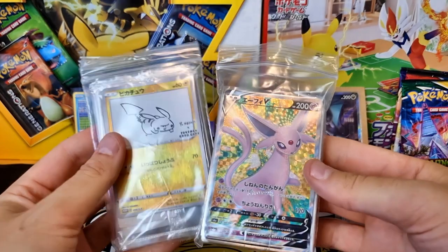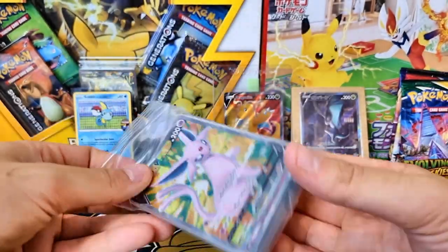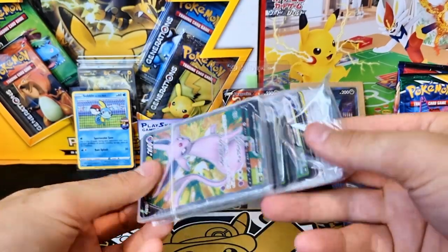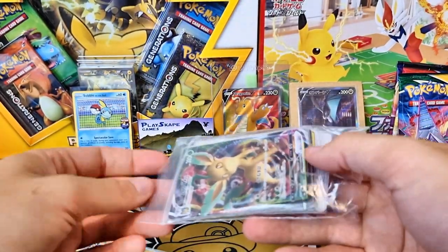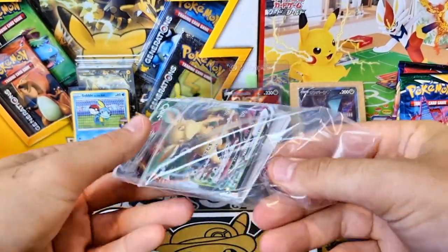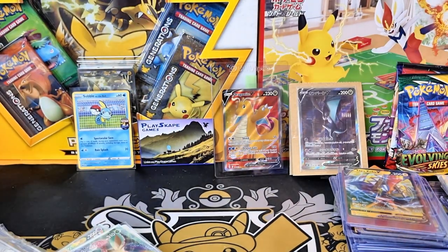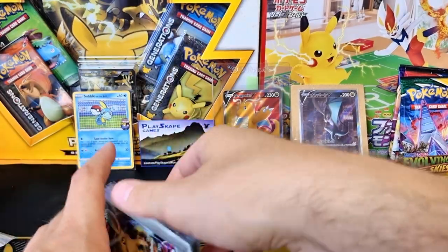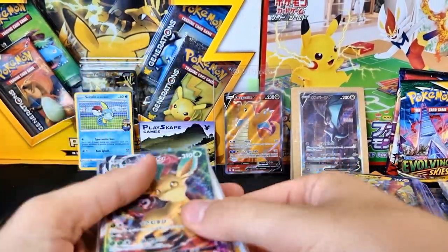So now we're going to show you some more Japanese things. This is a bunch of stuff from a Japanese website. You can go to my Patreon and join to look at the 'How to Buy Cards from Japan' video - it gives you all the run through of how you need to buy stuff directly from Japan: your own Japanese mailing address, using Yahoo Auctions, searching for certain cards and all sorts. It's very useful.